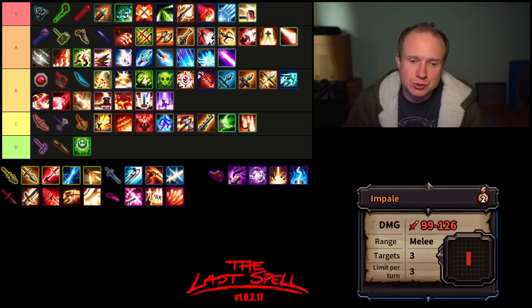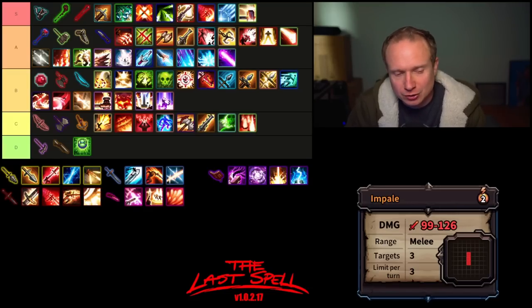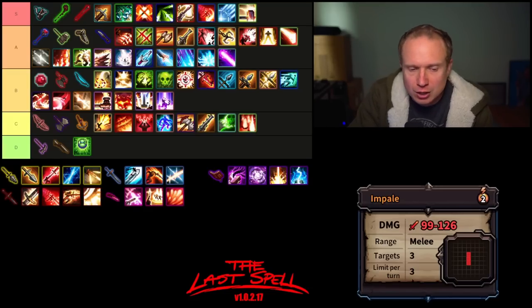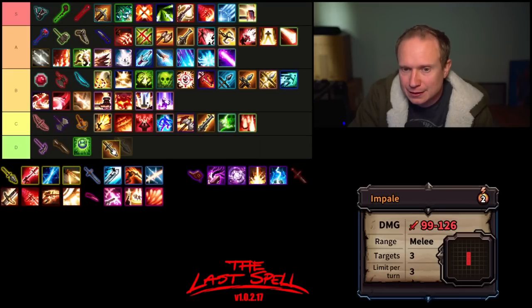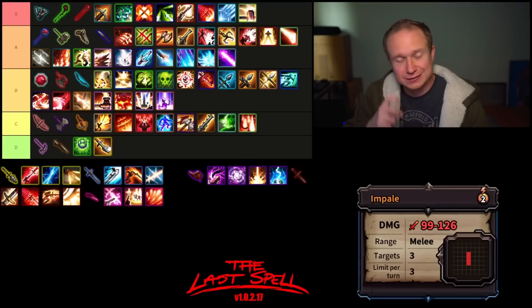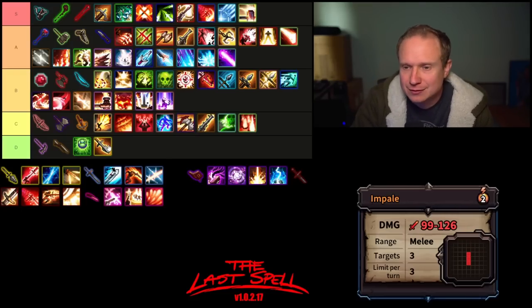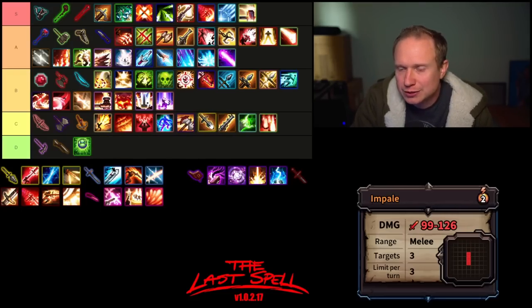Now we move on to the Spear. Impale hits three enemies for two AP, costs a fair amount for what you get, and you only get three uses. I think Impale with no modifiers is living down in D tier — it doesn't generate any excitement in me. I'm more excited to use Impale than I am to use Rifle Shot as a single target, but that's about it.